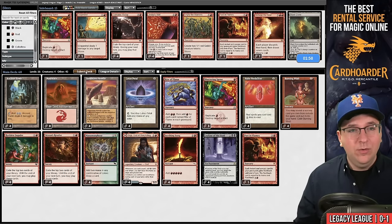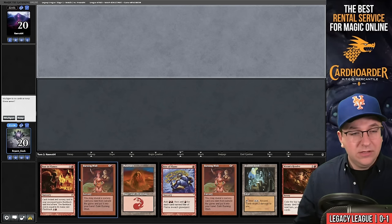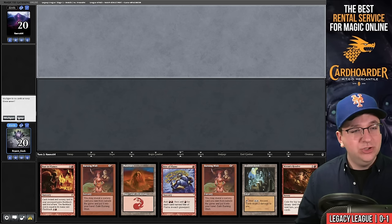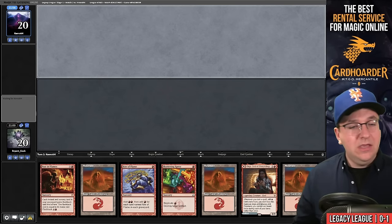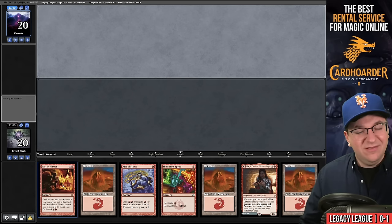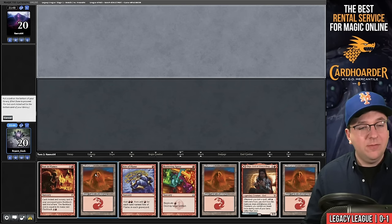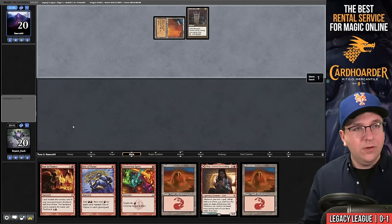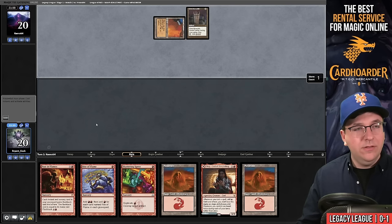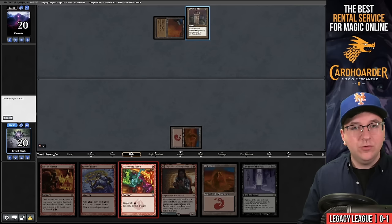Our opening hand has lands and spells but the second Burning Wish is like a mulligan, and Past in Flames doesn't have enough juice. I'd rather take a real mulligan. The new hand seems okay — I'll bottom Past in Flames and keep it. Actually, I'll bottom the land and go for the high roll. City of Traitors, Grim Monolith — they have four cards in hand and pass. Leyline right on time; we destroy the Grim Monolith.